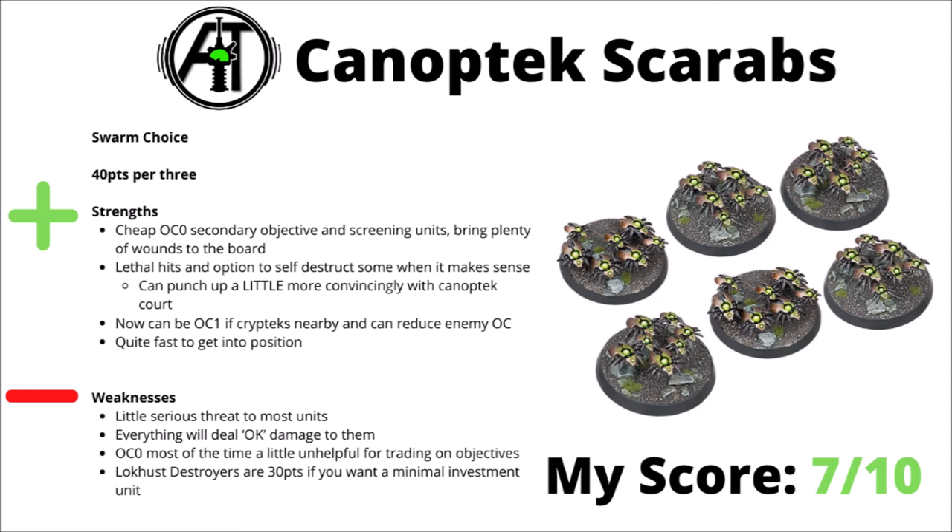Next up, for the high-tech Necron jet bikes, we have the Tomb Blades — 70 points per unit of 3. In the Codex they became a bit more fragile but gained a fairly great move-shoot-move rule, meaning they can move really quite fast towards the enemy, plus they also have a Scout move to take the midfield early. This means they should be able to threaten to get into the right places to do secondary objectives when needed. Otherwise though, I wouldn't say they're units to over-invest in — their durability is quite weak if caught, their damage output isn't stellar against anything that isn't lighter infantry, and they have no character options. Maybe 1 or 2 units as cheap utility options — I've chosen to rate them an 8 out of 10.